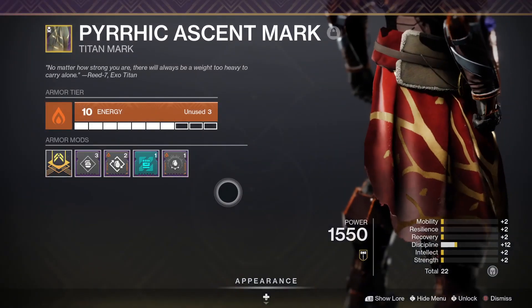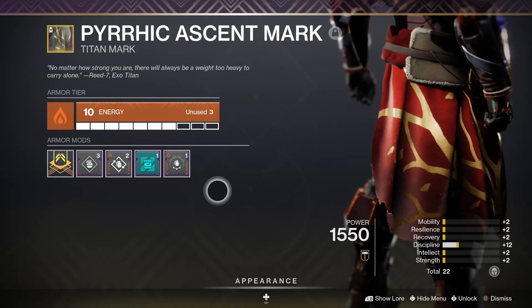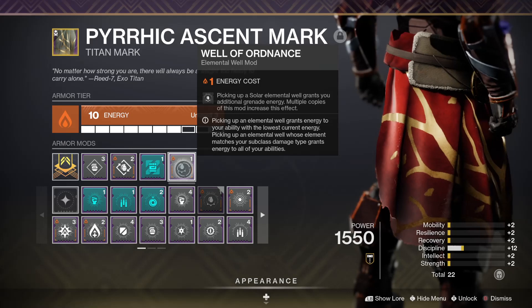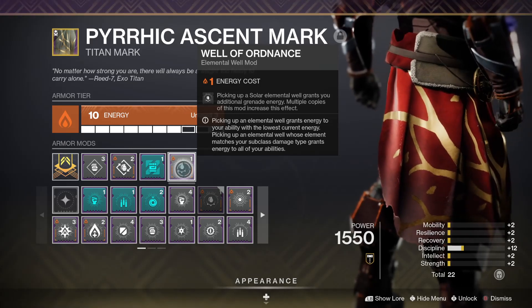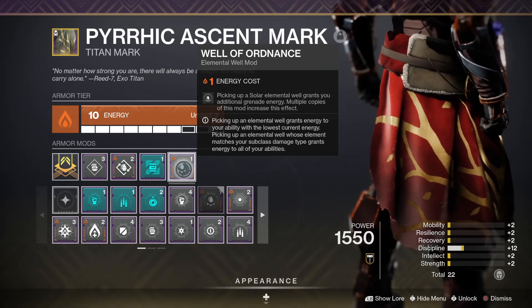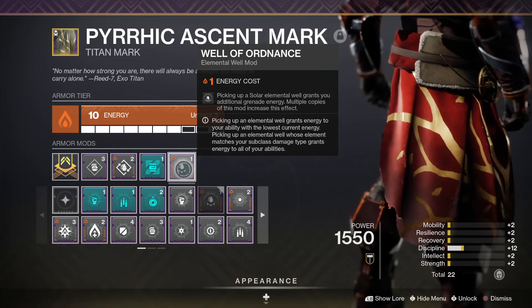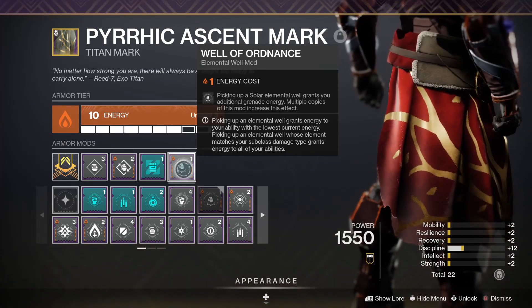For mods on the mark, run a solar affinity Titan mark with Well of Ordinance, so whenever you pick up those solar elemental wells you get additional grenade energy — feeding into you always having a grenade to throw like a fireball.